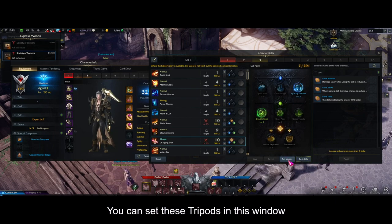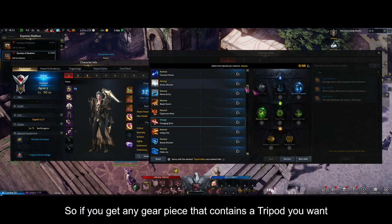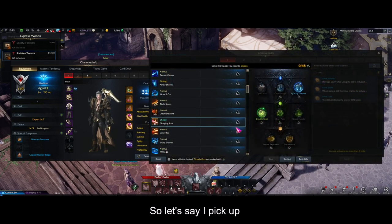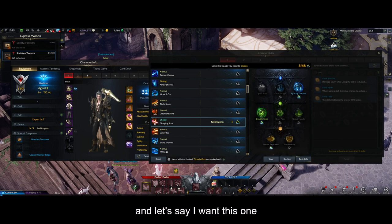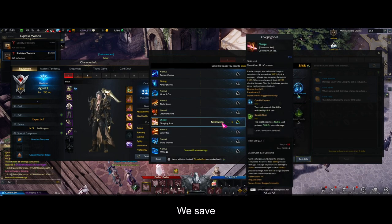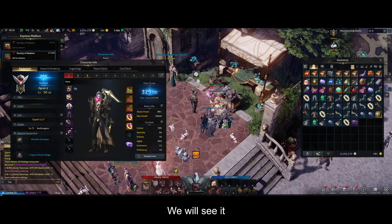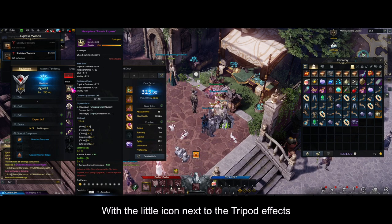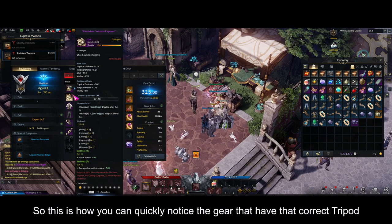You can set these tripods in this window. If you get any gear piece that contains a tripod you want, you will see it by having a little icon around your gear. So let's say I pick the skill, select this tripod, and save — we now have 3 tripods selected. If any gear has that set, you will see it. So you can see the hat has a little icon next to the tripod effects — 'charging shot quickly prepare.' This is how you can quickly notice gear that has the correct tripod.